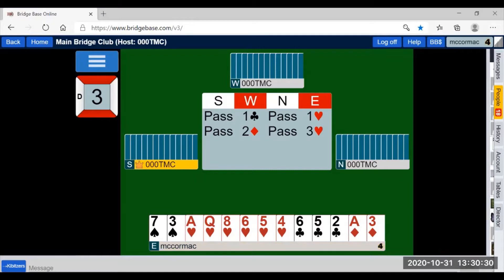You can bid four suit forcing, which will be the demonstration of another seminar after Christmas. Three hearts — pass — four hearts.